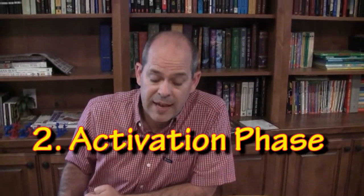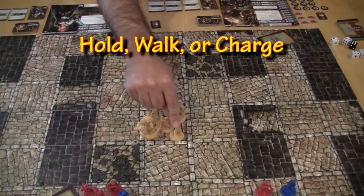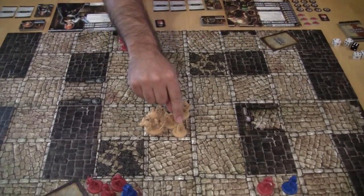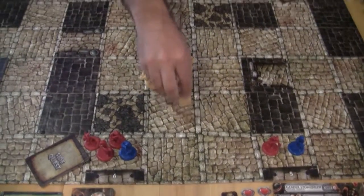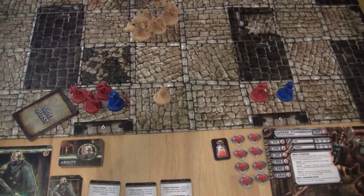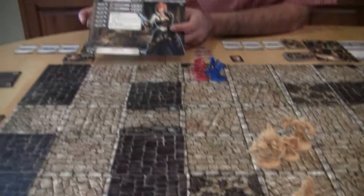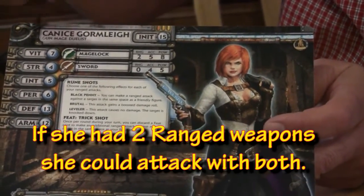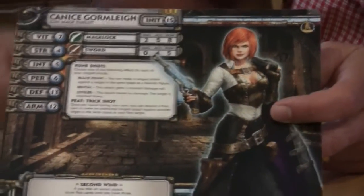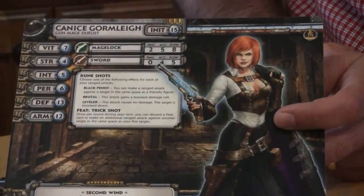What you can do on your turn when moving: you can either stay put — in which case your ranged attacks get to roll an extra die, it's boosted — or you can walk one space, or you can charge two spaces and do a melee attack in that spot. In this case, we're just going to have her walk one. After she's moved to her location, she can choose melee weapon or ranged weapon, and you get to use all of your weapons of that type. She's going to use her ranged weapon and choose the power Brutal, which means the attack gains a boosted damage roll.